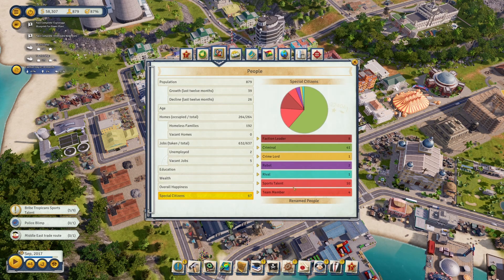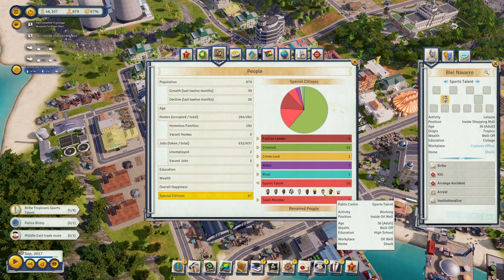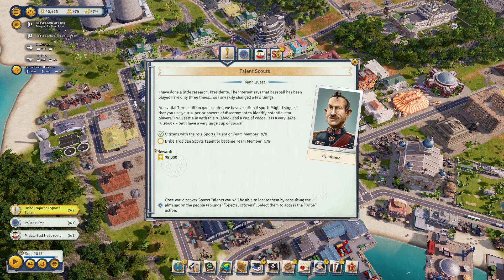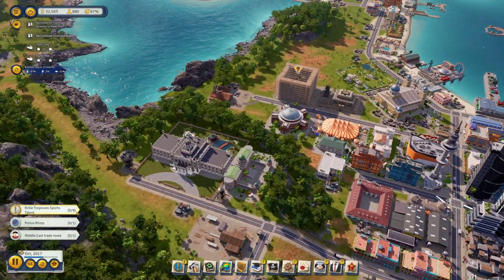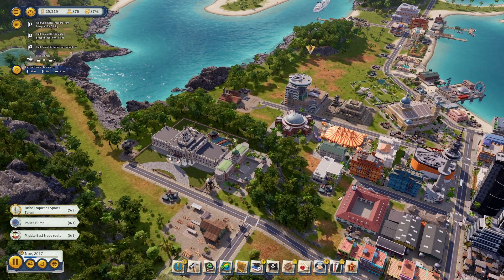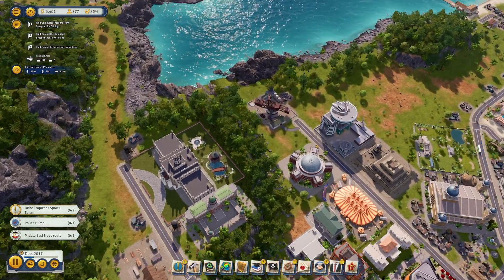Look at all these sports talents we've got — I'm going to bribe a bunch of these. I've done five, six, seven, eight — I'll do a couple extra. That should get us through this portion of the quest. They all have to go to the palace to collect their bribes and then it'll register that we've completed this.